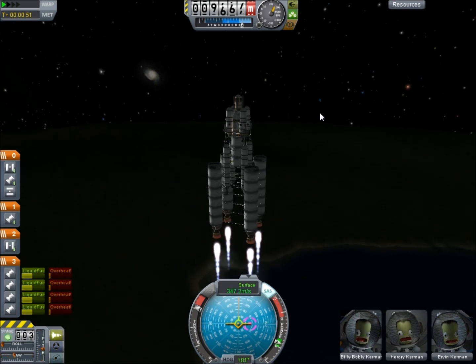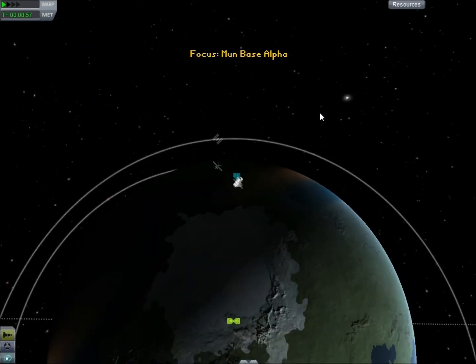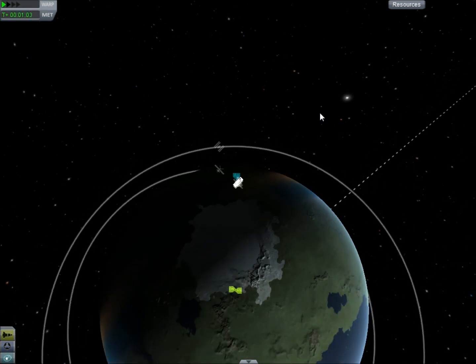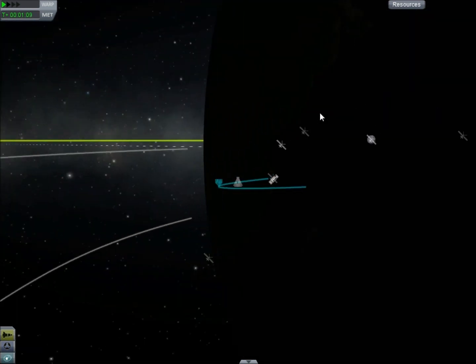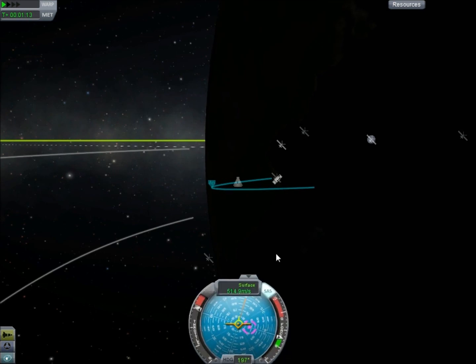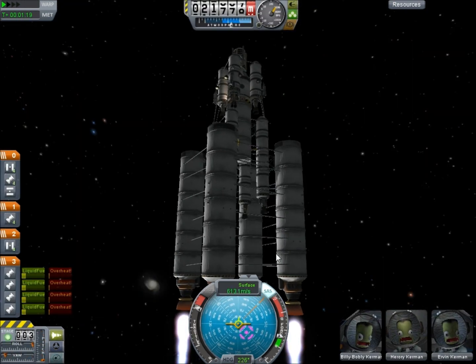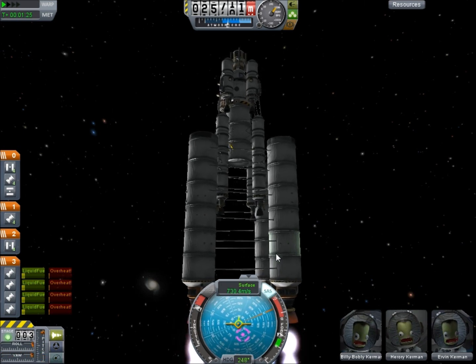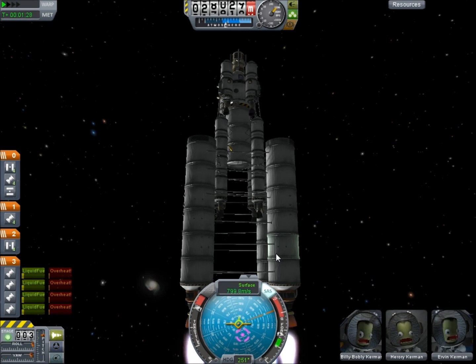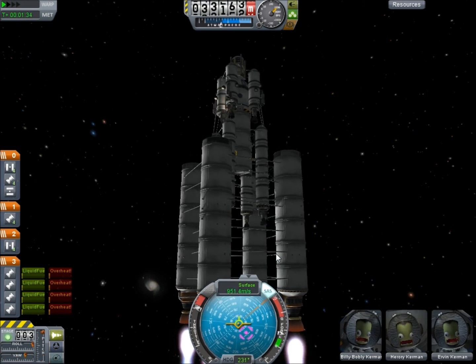All right, drop the solid fuel boosters. Now let's just hope that these remaining stages have enough fuel to get us out to the Mun. Our Kerbin Apoapsis is rising, and we set the Mun as a target. So now it's just going to be a waiting game, hoping that we have enough fuel. I'll bring you back in a little bit once we've extended our Apoapsis further, and we are hopefully ready for a Mun encounter.